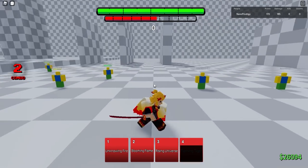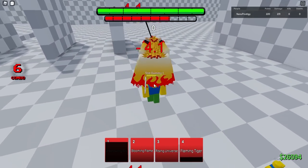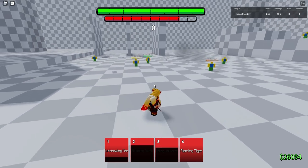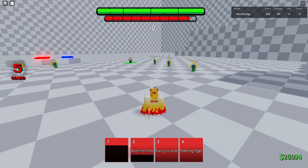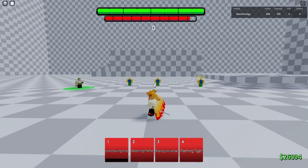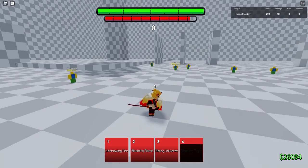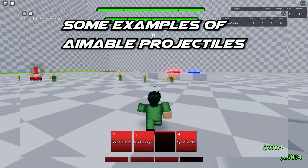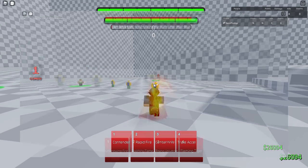A go-to combo for Rengoku is your bread and butter — go One straight into a Three, then into a ladder combo, and then use Blooming Flame if you want. That's the beginner combo. For more advanced play, you can initiate with your One into an M1 combo and then branch out from there. My main problem with Rengoku is that you cannot aim Flaming Tiger — it only aims wherever your character is facing, which is really stupid to me. Characters like Yusuke have an aimable projectile, so why can't Rengoku's Four be aimable too?